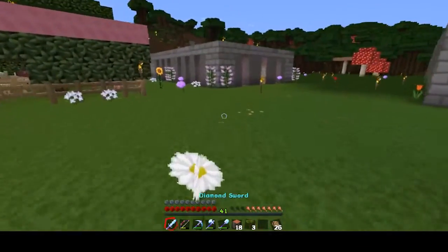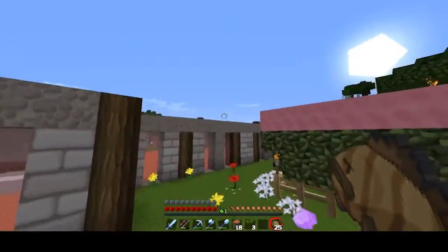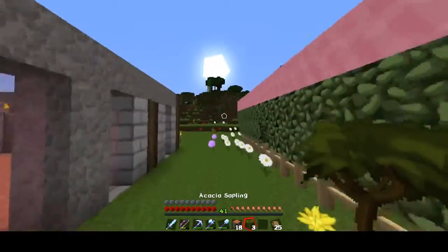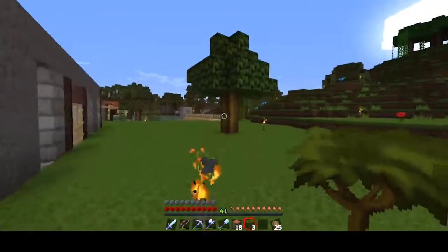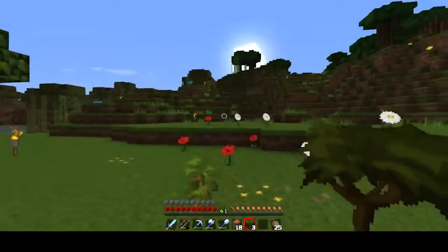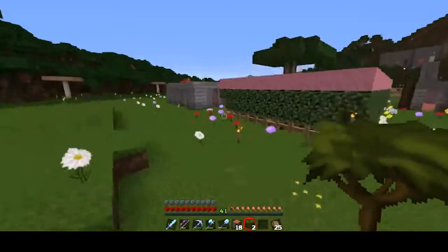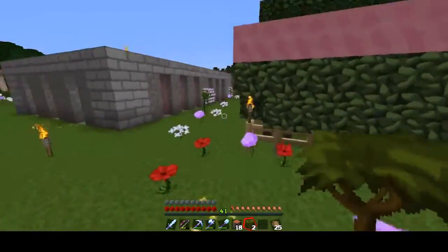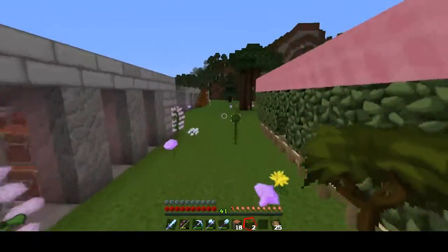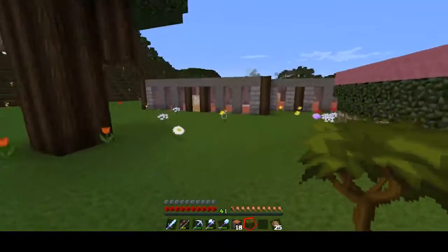I'm gonna have a jungle tree no matter what. I'm gonna sit there and cultivate it, I'm gonna have jungle trees. This one back here is giving me trouble - the one I have right here and the one right here, it's not gonna grow. Why not, stupid? You don't grow? Well, let's see - we can grow an acacia over here too, right in the middle. Okay, nice and pretty.